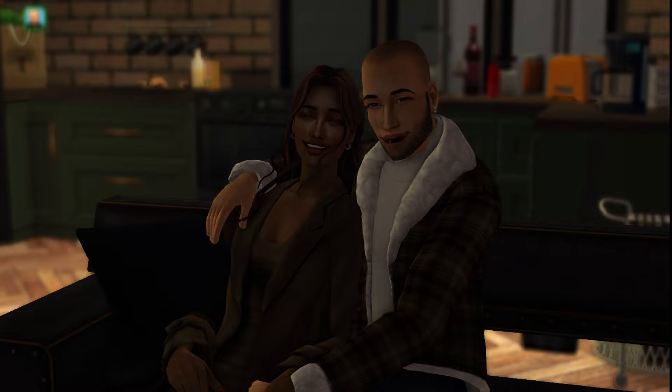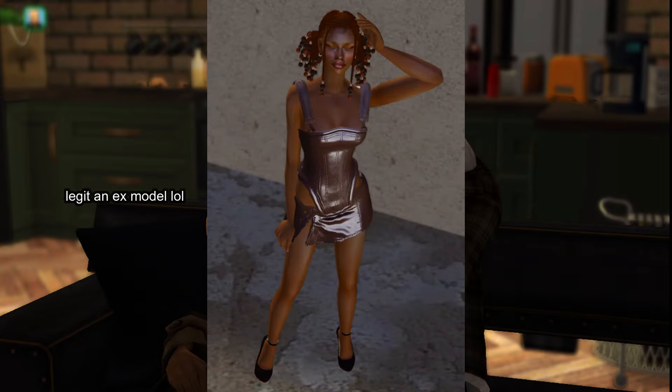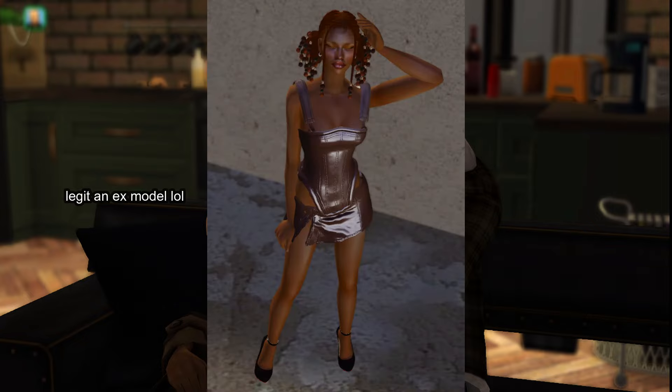They kind of just moved to the suburbs because Miguel is trying to pursue his career, and Trina wanted to be a supportive girlfriend and follow him. He is starting from level one of the education career and she is unemployed right now. She's a pleasure sim, he's a knowledge sim, and she might be expecting.